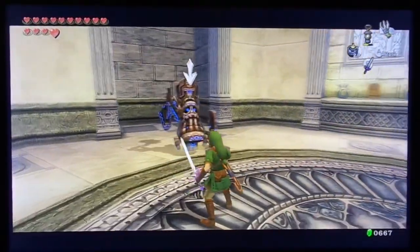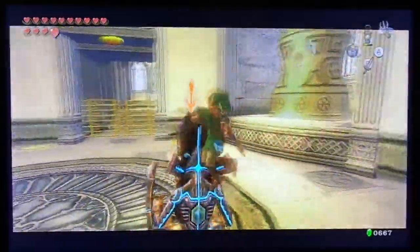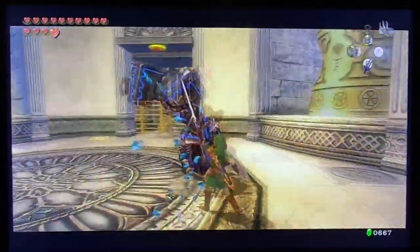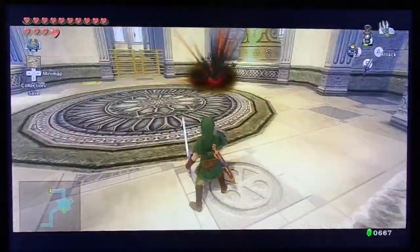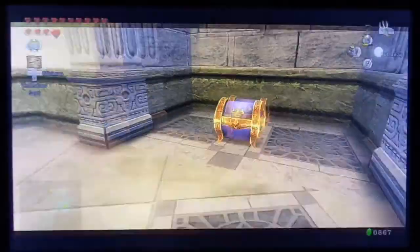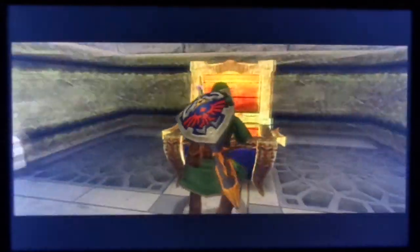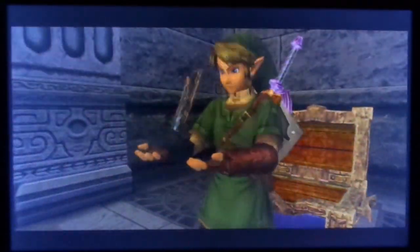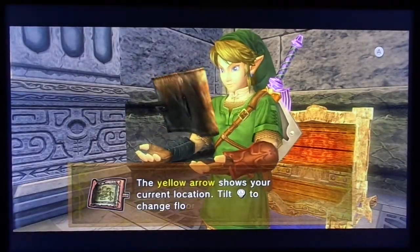We can actually face this statue by just rolling around it, and he goes crazy like he normally does in Wind Waker, and then blows up. After you defeat him a chest will appear, and I think this contains the dungeon map - if I remember correctly. Yep, dungeon map! Now we've got the dungeon map and we can see everywhere we need to go in the temple.